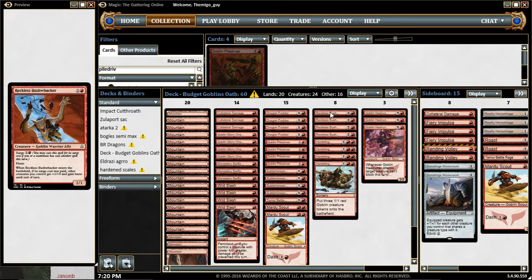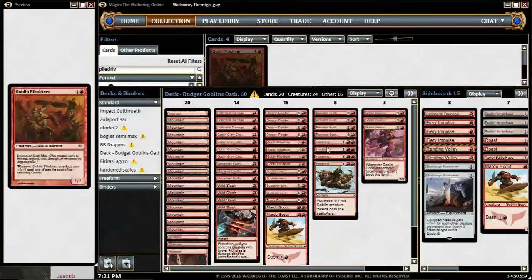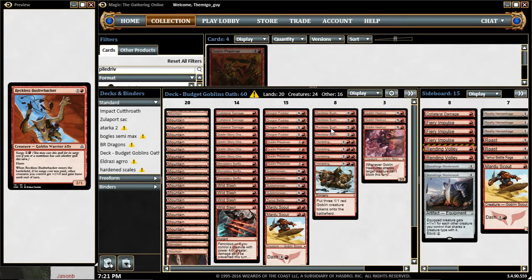The only card in the main deck from Out of the Gatewatch is Reckless Bushwalker — it's a 2/1 for 3 mana, or Surge cost of 2 if you've already cast another spell, like Collateral Damage or one of these weenies. It has haste, and when it enters the battlefield, if the Surge cost was paid, each other creature you control gets +1/+0 and gains haste until end of turn — pumping all creatures already on the board.